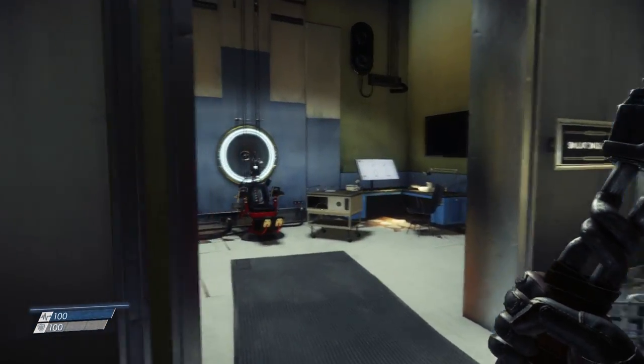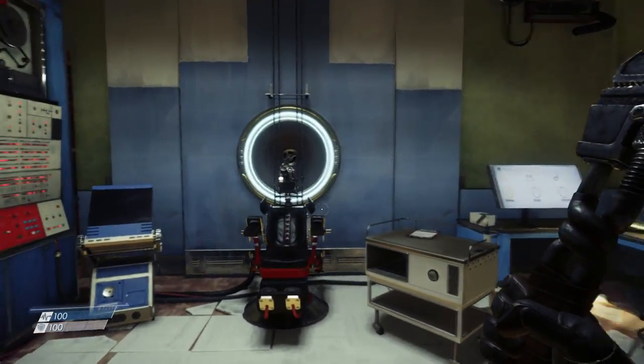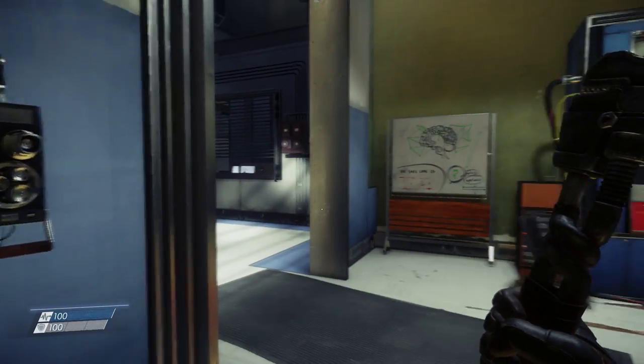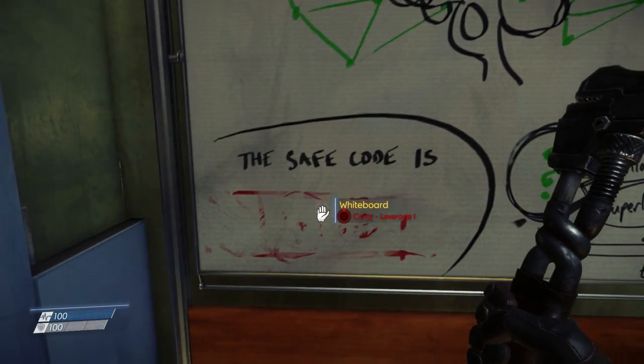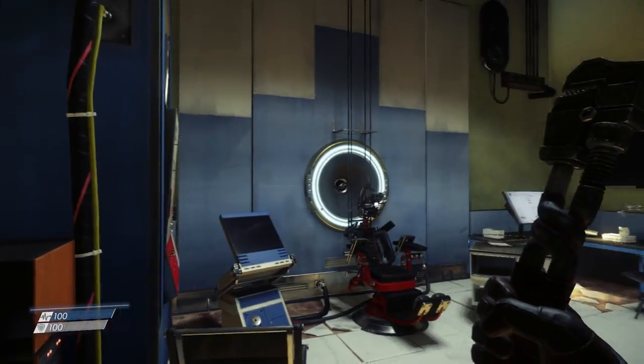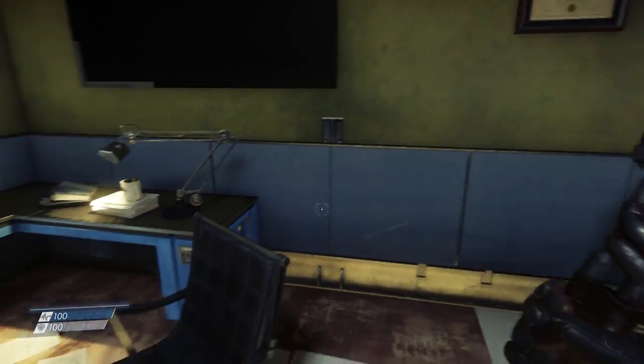Anyway, today I'm going to be showing you how to access the debriefing safe that you can find at the beginning of the game. As this was one of the first code-required items in the game, I assumed the code would be nearby, and it is sort of. On the whiteboard in the same room as the safe you can find the code, but unfortunately it's been rubbed out, with no way of making out what it was.